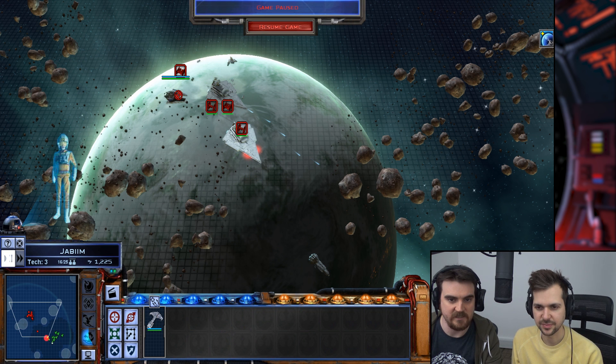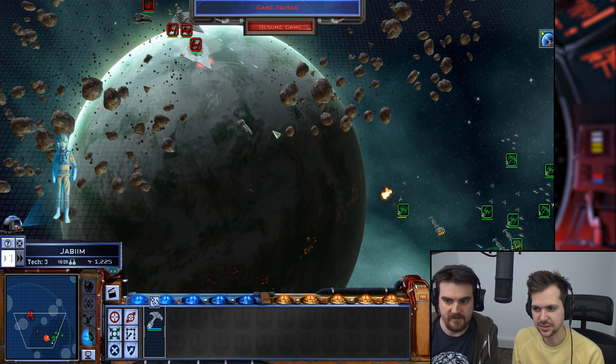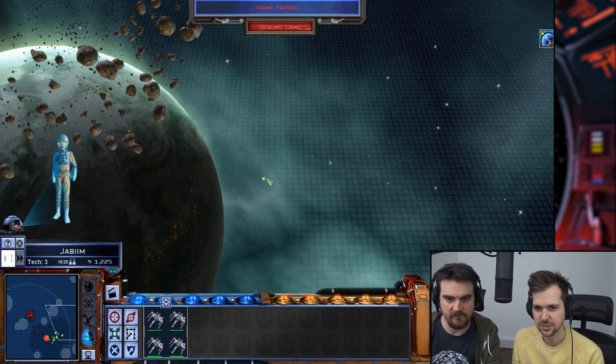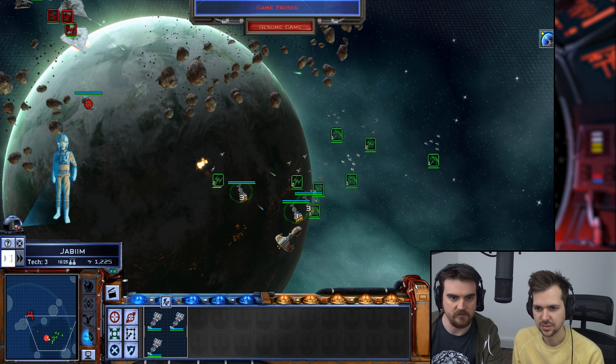What's that? That's an artillery missile. What's that thing up front? That's another Tartan patrol cruiser — the thing that kills fighters. He's going to nail our fighters, so I'm going to pull the fighters away until the corvettes have a chance to hurt him, and I'm going to missile him.